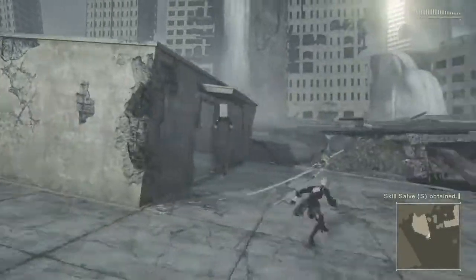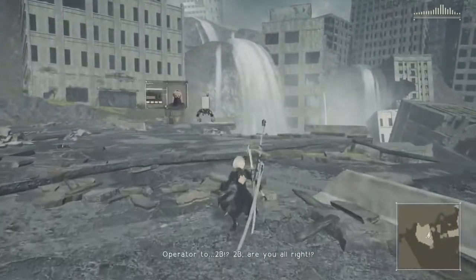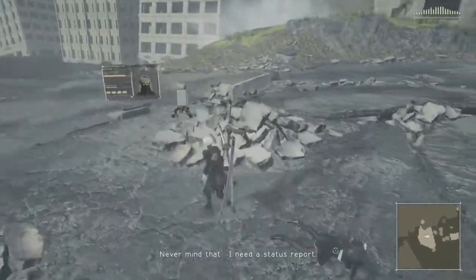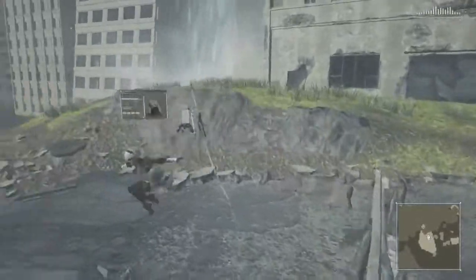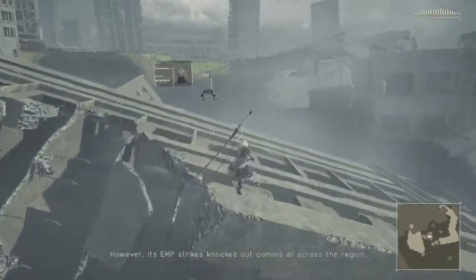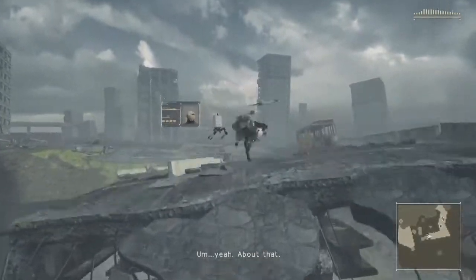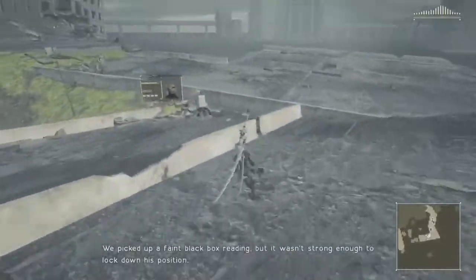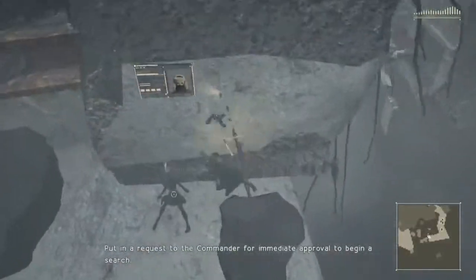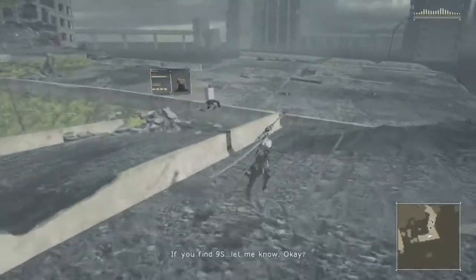Just pick that up. 2B to bunker, come in, over. Operator to 2B — 2B, are you alright? Running system diagnostics — core functionality appears intact. Back online, which means data uploading is currently unavailable in some areas. Where's 9S? We picked up a faint black box reading, but it wasn't strong enough to lock down his position. If you found something, that means he must be alive. Put in a request to the commander for immediate approval to begin a search. The commander has already ordered us to prioritize tracking down surviving YoRHa members. If you find 9S, let me know. Will do — 2B out.